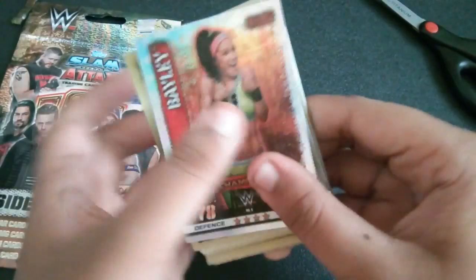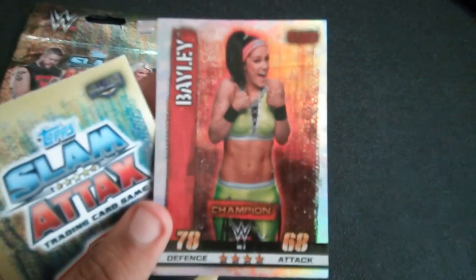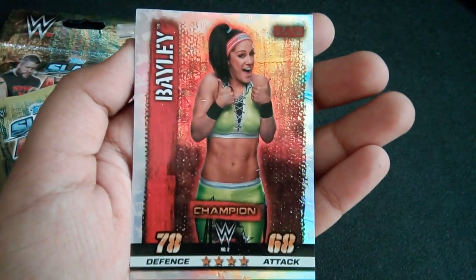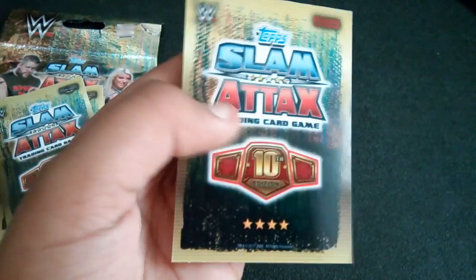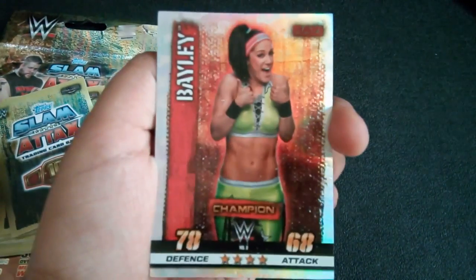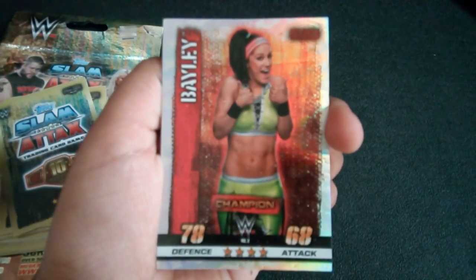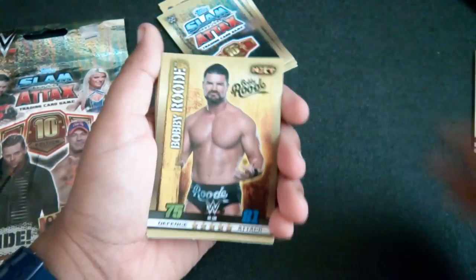Here is the champion card — I just revealed it. We have a Bayley champion card. Let's have a close look. It's a pretty nice card. The back has a standard logo and the 10th Edition logo on the front, along with the rating of the superstar: 70 defense and 68 attack.